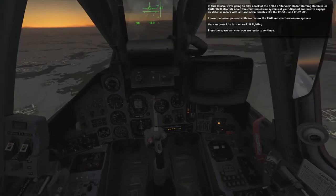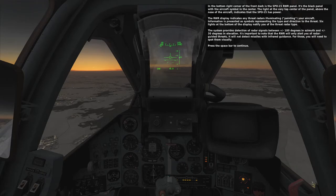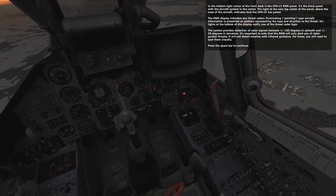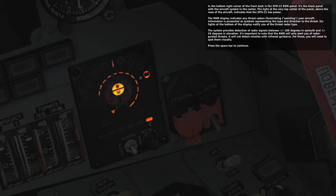The lesson is paused while we review the RWR and countermeasure systems. You can press L to turn on cockpit lighting. In the bottom right corner of the front dash is the SPO-15 RWR panel — the black panel with the aircraft symbol in the center. The light at the very top center of the panel, above the nose of the aircraft, indicates that the SPO-15 has power. The RWR display indicates any threat radars illuminating your aircraft. Information is presented as symbols representing the type and direction to the threat.